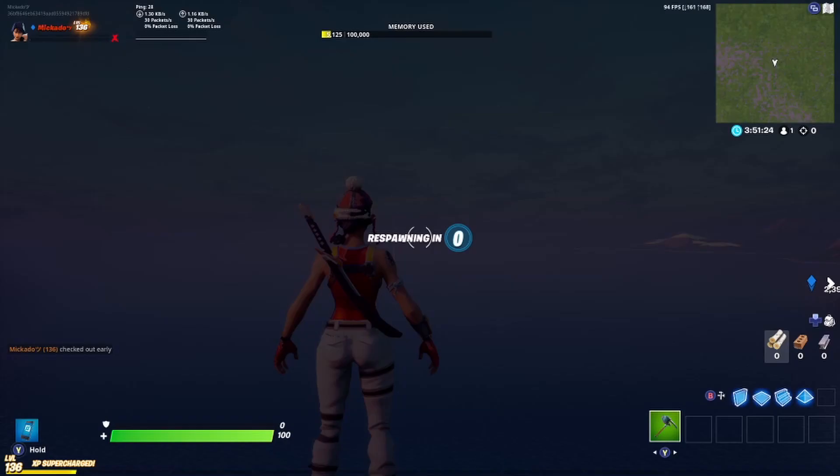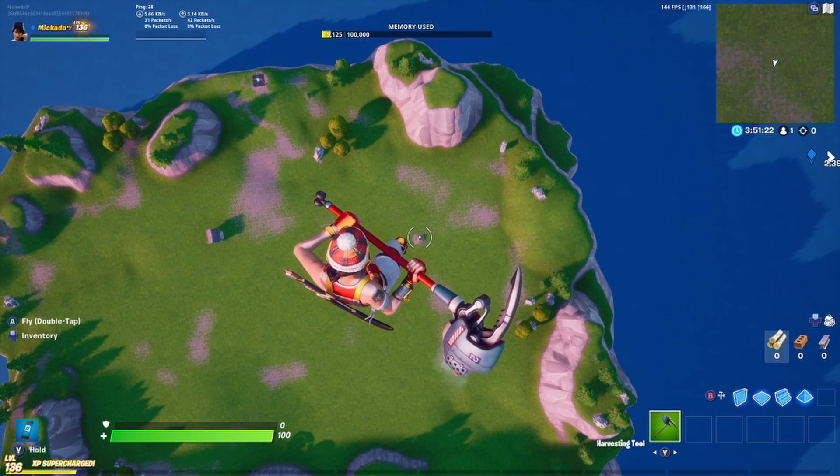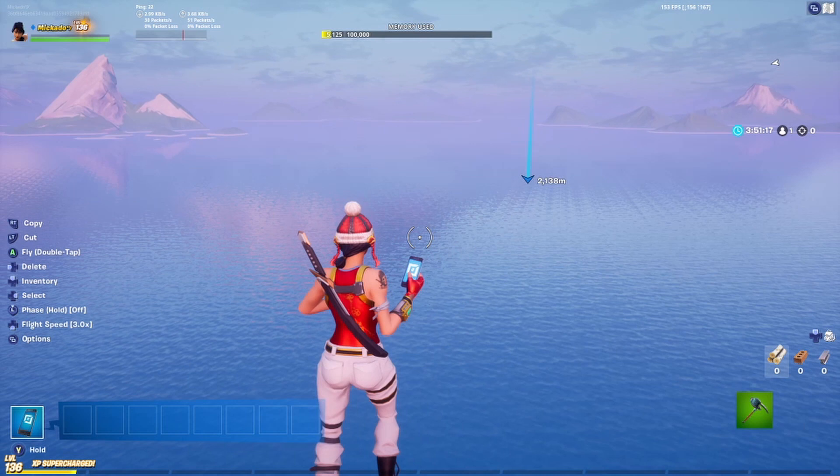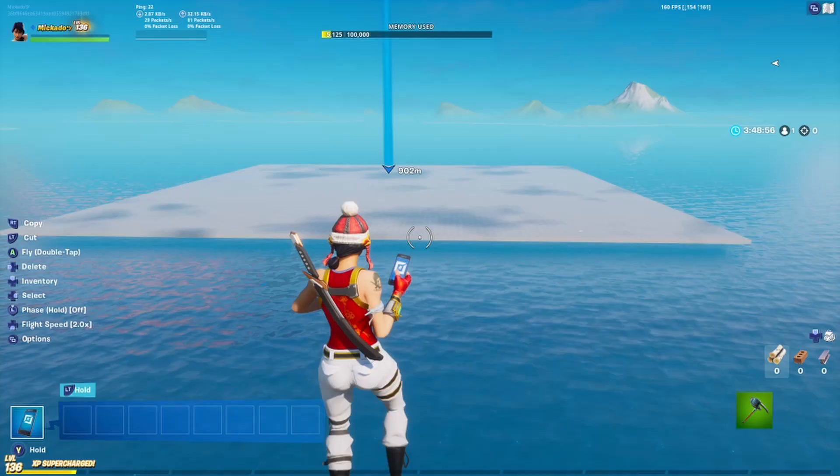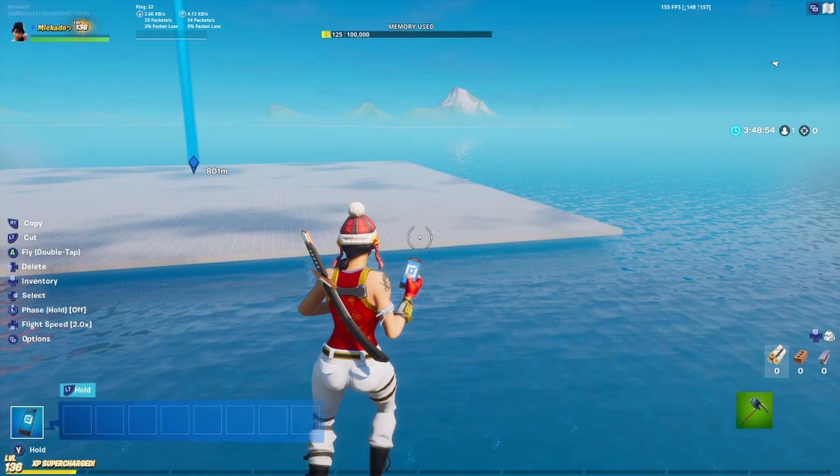Once you respawn, fly instantly — do not go down, just hold the fly button and fly over here. Make sure your fly speed on the left is set to three, it's a lot quicker to get there. If I slow it down I'll go super slow. Once the island appears, go around — don't go into the border — and simply go around the island and over to your marker.